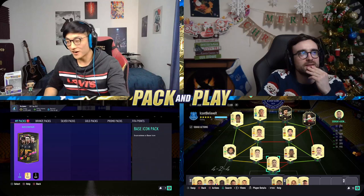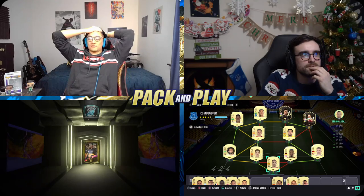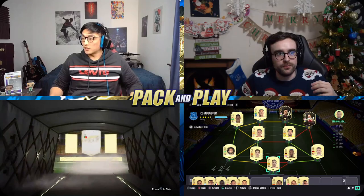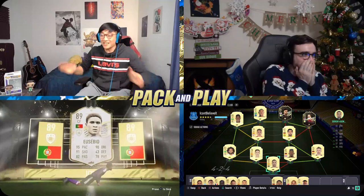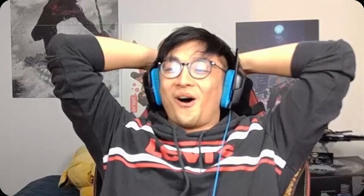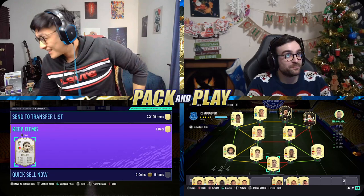Alright, without further ado — let's grab the base icon pack. I would be happy with just a major nation flag. French, Dutch, Brazilian? I'm predicting Portuguese centre forward... no no no no — oh my god! It's YOU — SAVE YOU! Oh my god, it's actually BETTER than last year! Holy moly — I'm actually cracked! Holy moly — there's no way Andy can buy baby Eusebio!